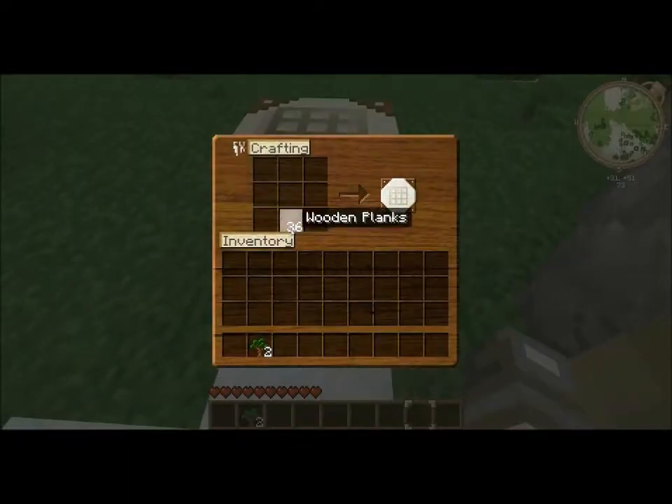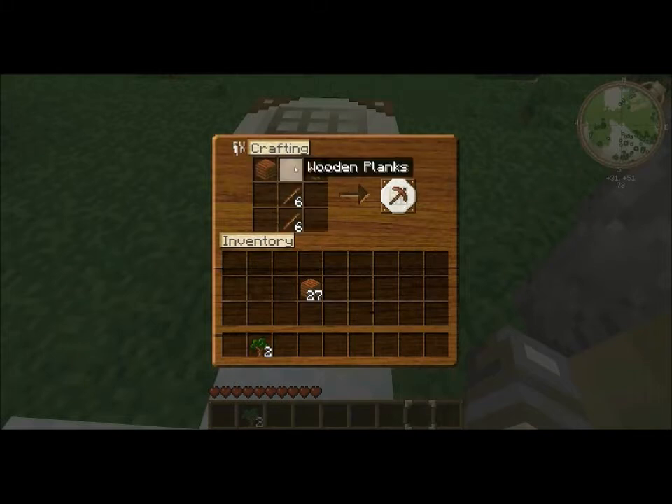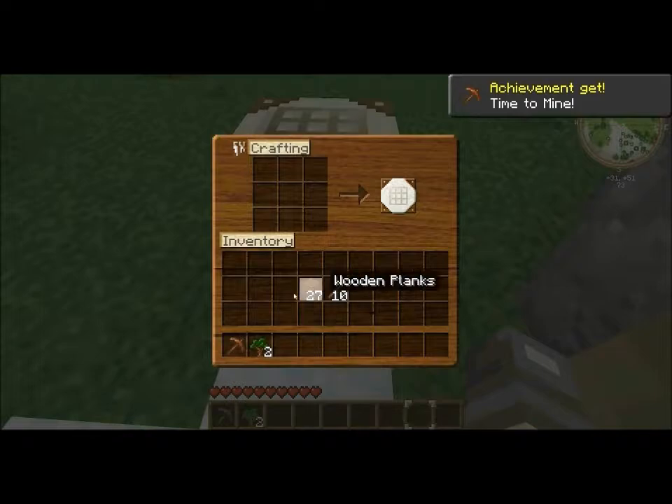Here we go. Now just put this down. Put one on top, the second on the bottom, and you'll make sticks. Let's make a couple. Now we only need a pick for now, so just follow this recipe and you'll get a pick. But still, keep your sticks.